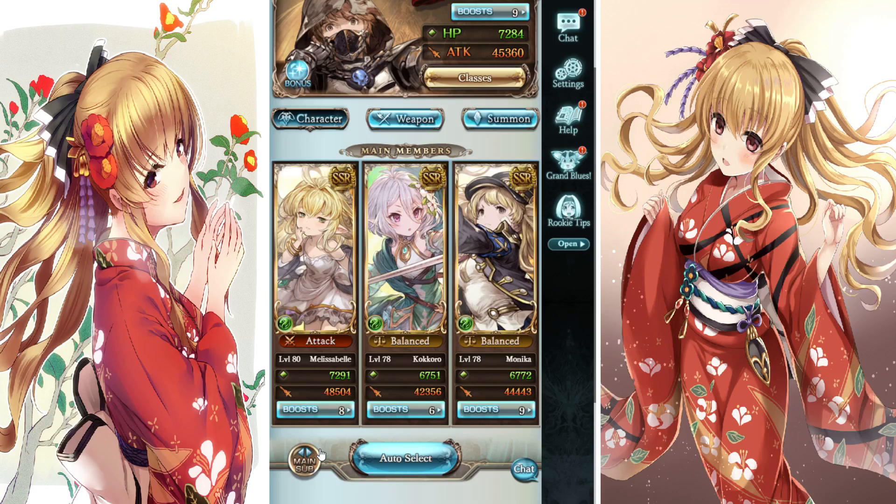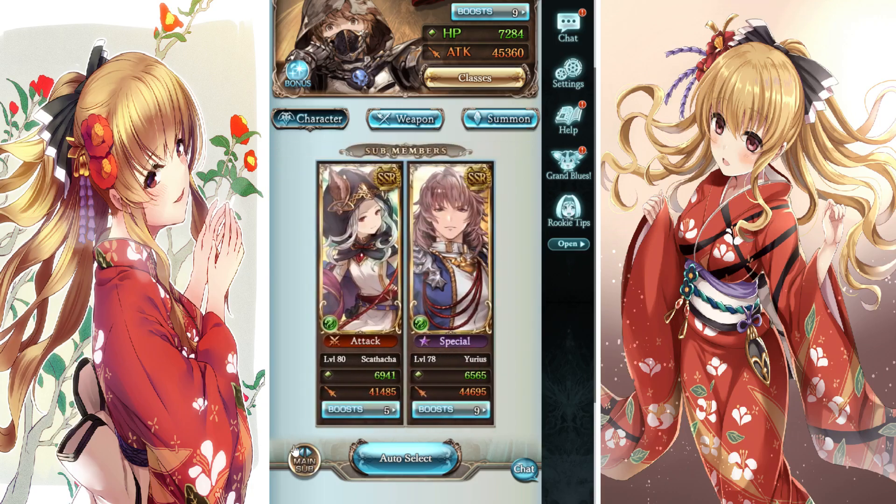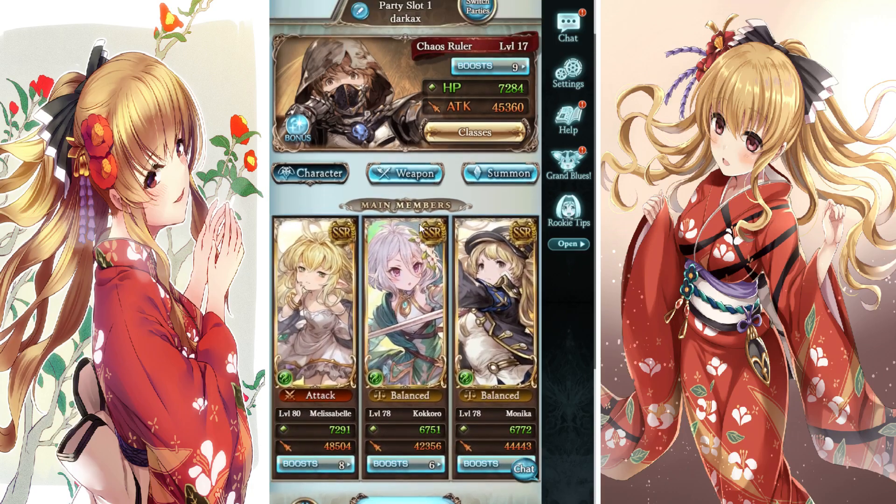For longer fights, I can put Monica in the back and move Urias to the front lines. I'm also going to run Chaos Ruler for this one, and I know you're going to think — what is this? How dare you.